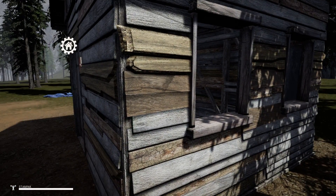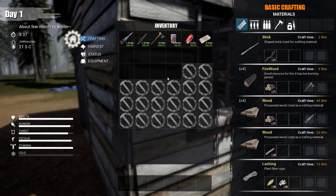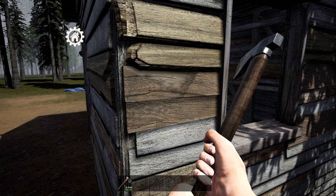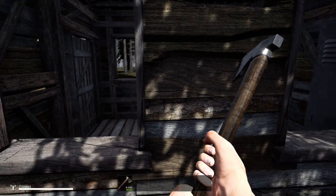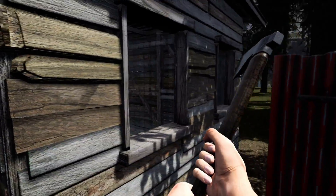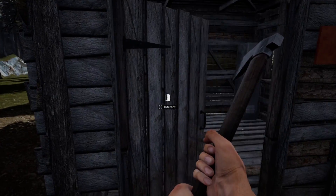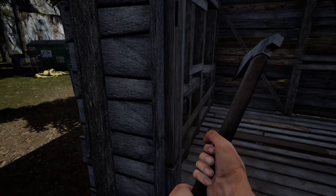I wonder if this one is destructible. One of the things they made now is the small huts — yep, this one is destructible. So now these small huts, the ones with windows you can't climb through but are open and can't really fit anything in — these are destructible, which means you'll get resources out of them when you destroy them.